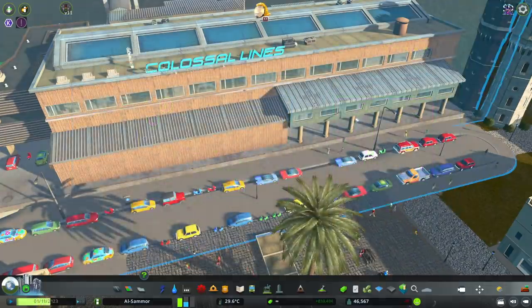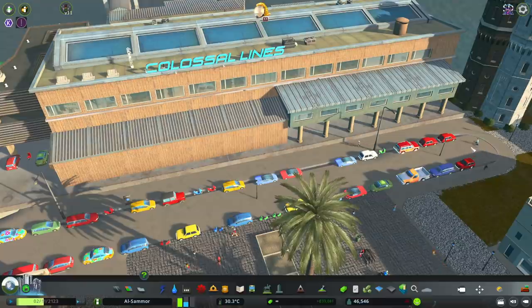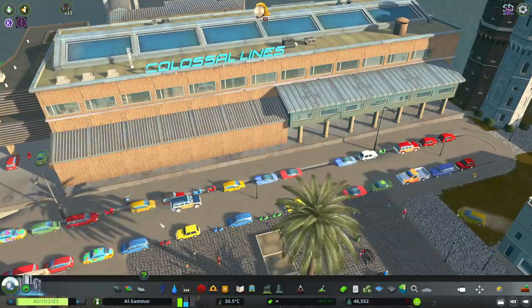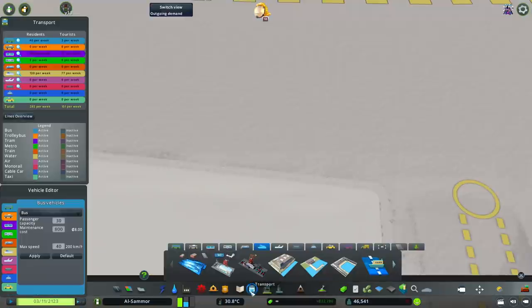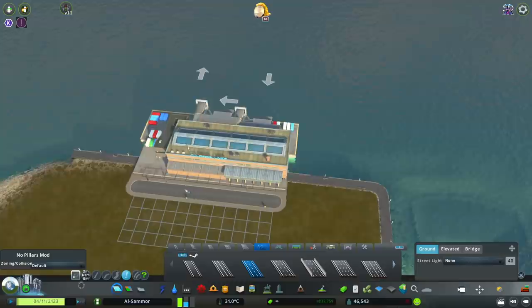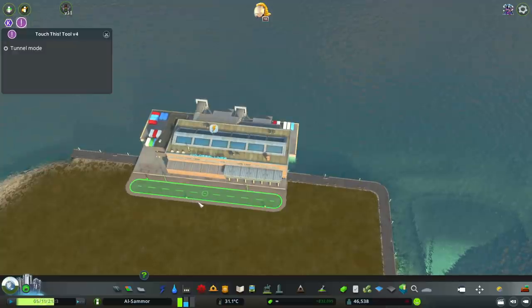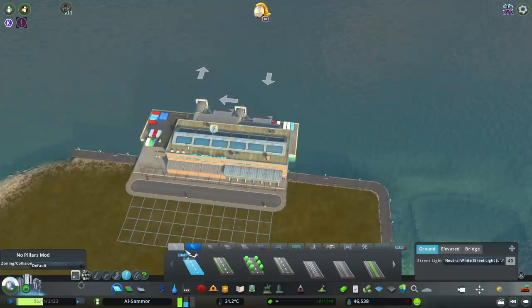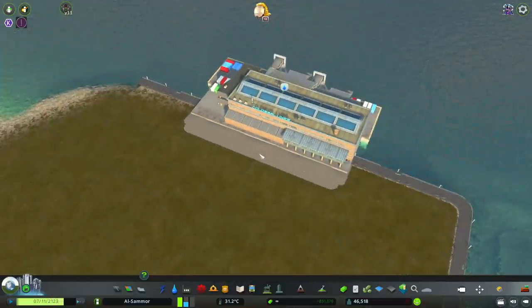Lastly, the Touch It Tool lets you change the road that comes attached to a facility. For example, at a cruise ship terminal the road on the facility normally can't be changed. Once you've installed Touch It, place your facility, open the mod, click on the road, it turns red confirming it's done its job, and then you can change it to any road type you want. This works for any facility with a road attached — including airports.